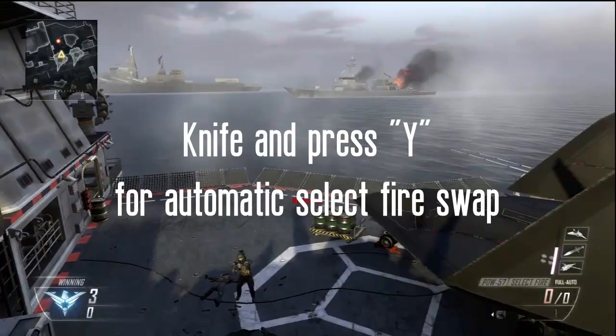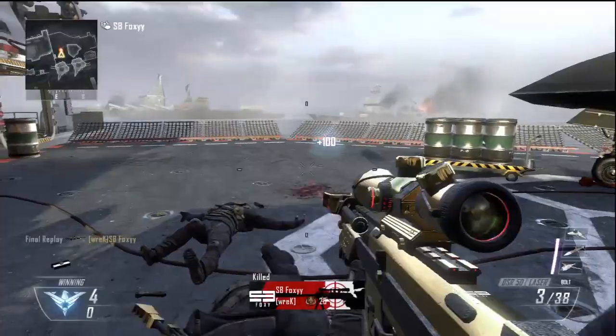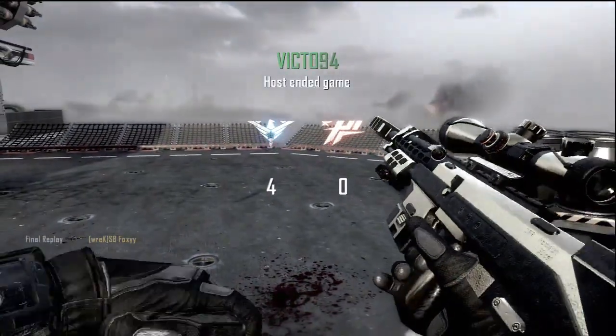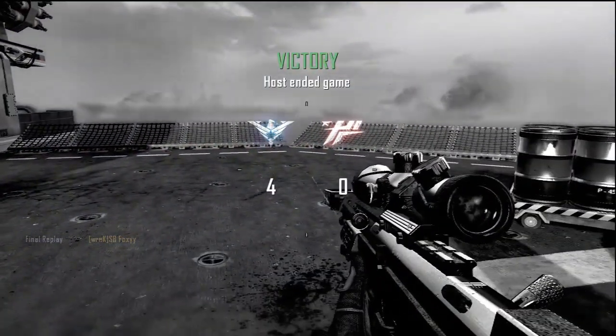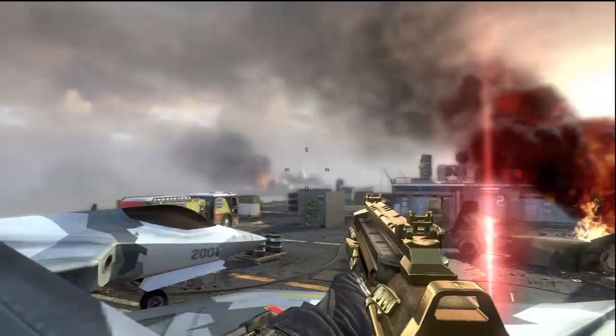An example of a trick shot is if you knight and press Y, it'll double third flick, and right here you get the hit marker on it, and it's a pretty sick shot. I think it'll be easier for people to hit, and hopefully if it's like one of those shots you're going to win with like a zoom load, it's something cool.